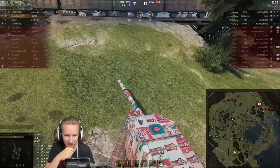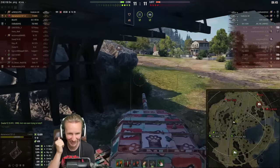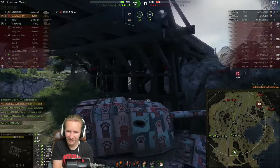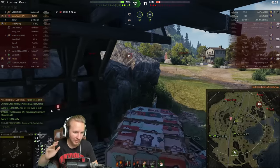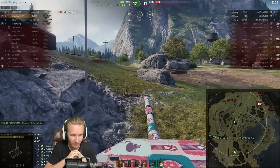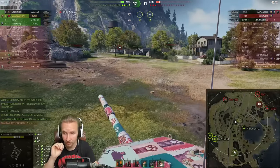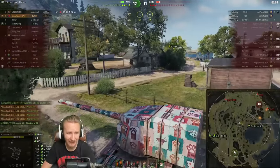Talk about driving out in front of them — a fourth enemy in their Centurion Action X gets shut down mighty fast. The Vader must have been talking to someone else because now Vader is giving big props to Alpha Shooter as they pick up their fifth kill of the game. How much longer will the enemy team just drive out in front of Alpha Shooter? They've still got 3000 hit points and there's a full health M60 out there — just how much higher can Alpha Shooter go?